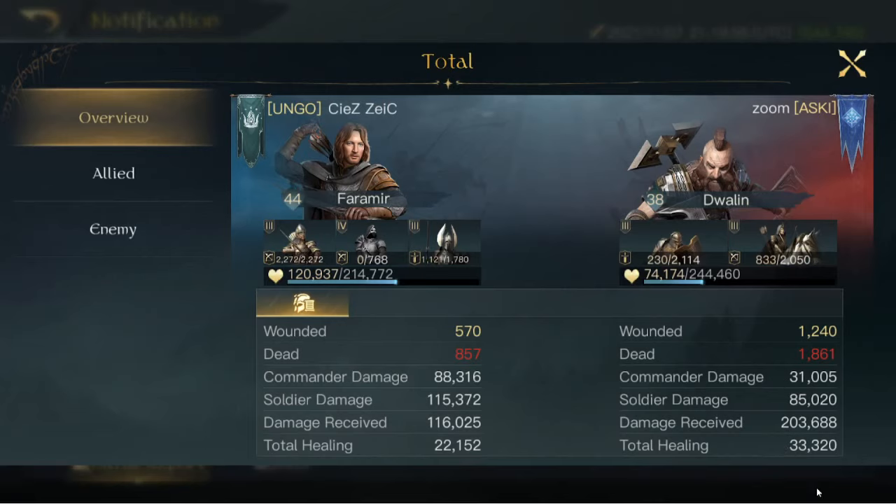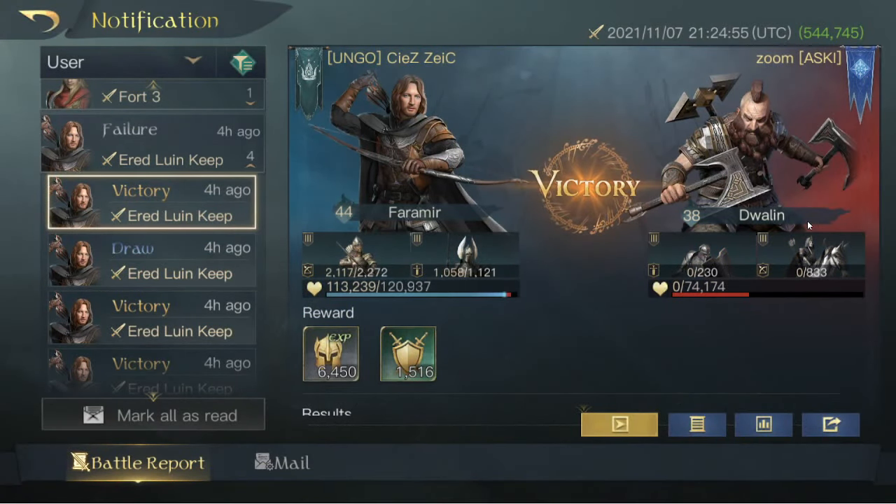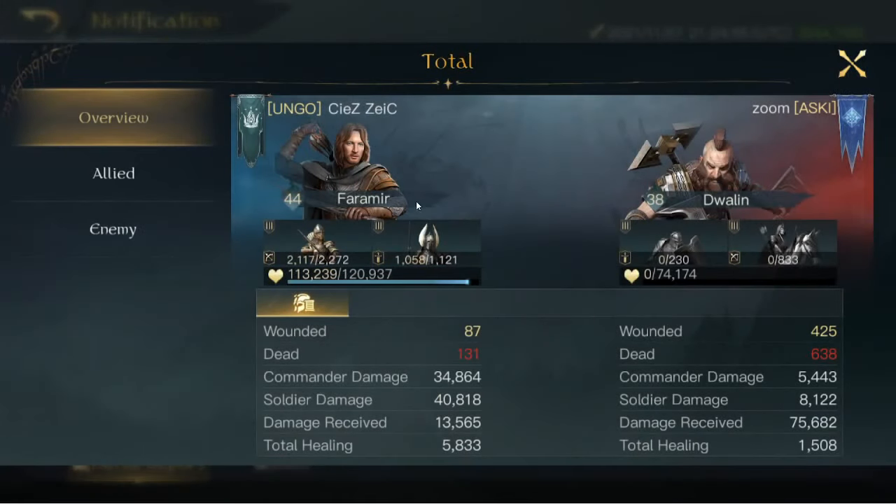Dwalin is a much more healing-focused commander, but in my opinion he didn't do all that much more healing than my Faramir. And then ultimately the draw rolled over into a victory, with Faramir doing another 35k damage and another almost 6k healing.